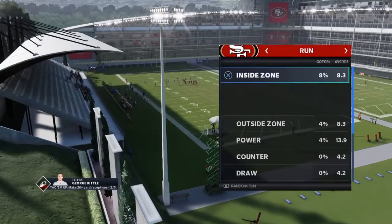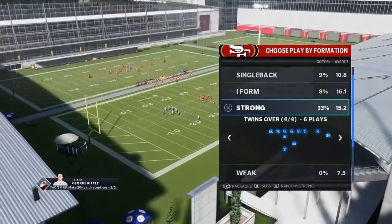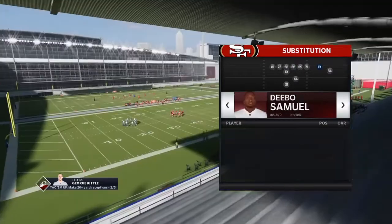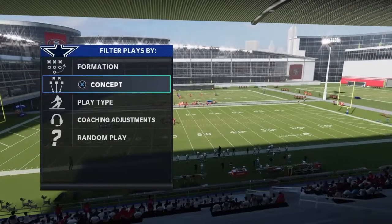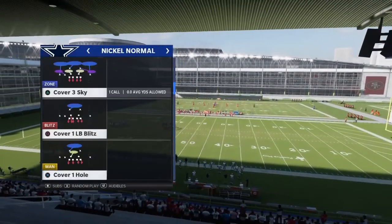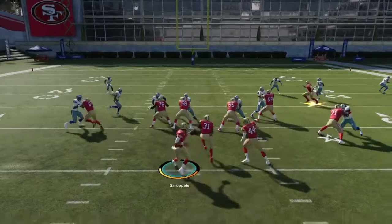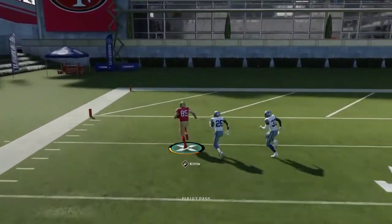For Soul Battle players, I always used to recommend running route tech and slot-o-matic — not anymore. Let's get Kittle in. We'll call the same play, Over Storm Brave. As you can see, it's gonna light up and you get that separation.